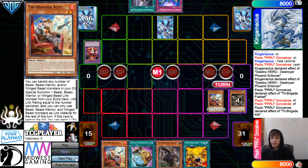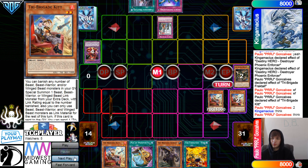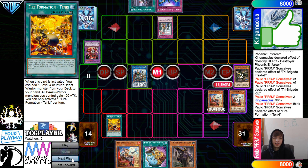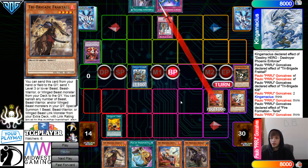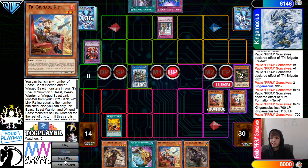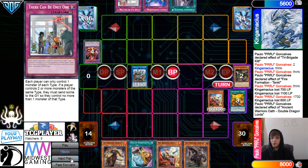Normal summon Kit. Kit Effect to go banish — banish two. Chain TC Boost; now they can't summon out a beast from the extra, but they're just going to go for double Dragon Lords. Activate Tanky, Tanky go search Fractal. Just go battle phase, attack here — getting an attack from itself and Tanky. Then effect, get rid of Tanky, go bounce TC Boost.